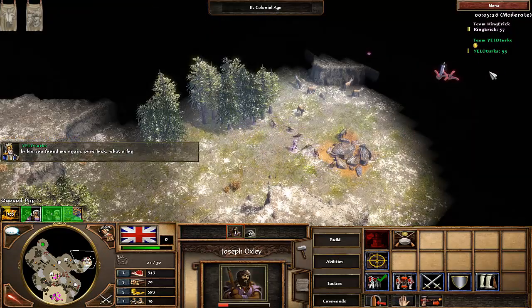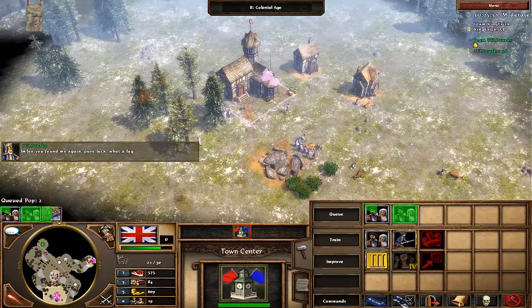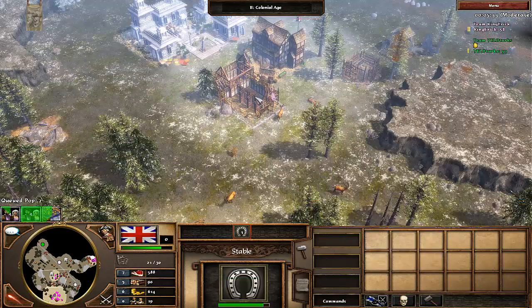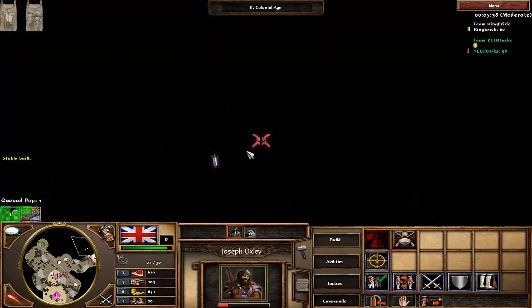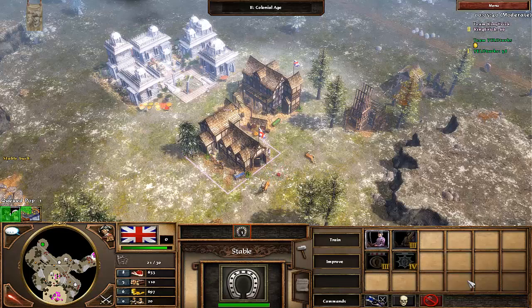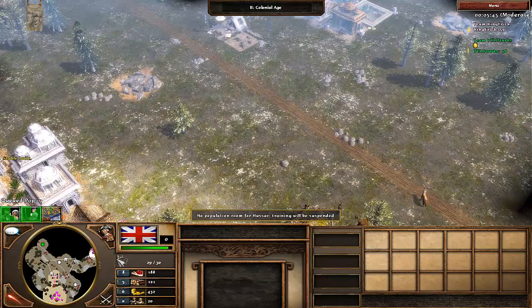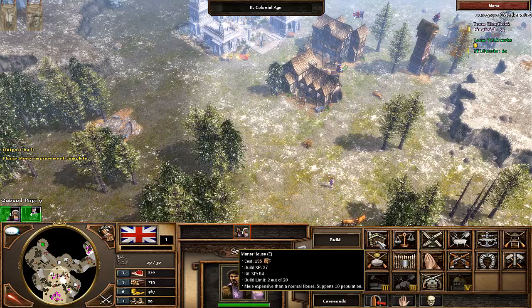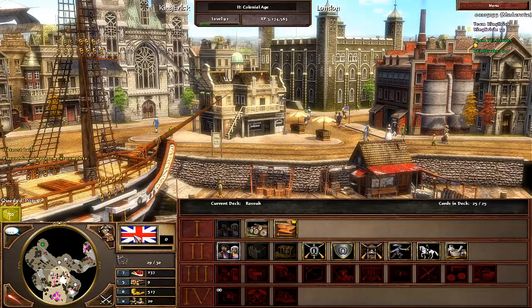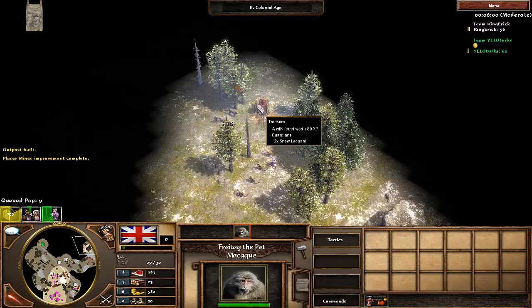He starts flaming me again because I killed his explorer. I say 'it's a game, enjoy it,' but I was definitely not happy. He's calling me names and flaming, and I don't like being flamed — I play for fun. As you can see, I send 700 gold because I'm very close to hitting my population cap, which I do regardless of the save or game unfortunately.